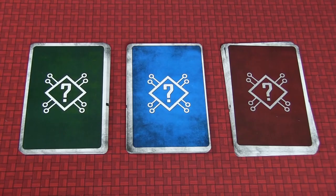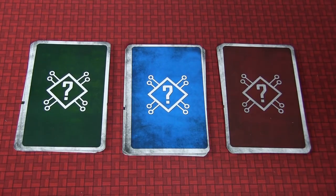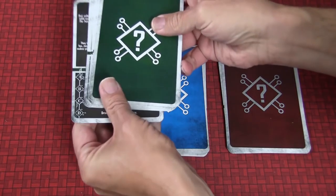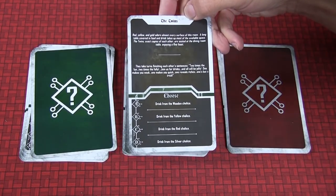You also have three other types of random event decks — green, blue, and red — that correspond with the events on the board where there are question marks in the same color. These you can shuffle, but each deck has a cover card. Shuffle them without looking too closely, keep them face up using the banner at the top, then put the cover back on. When you draw from these decks, you'll draw the bottom card, read the front, make your choices, and then look at the back.